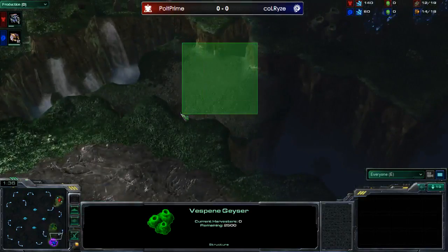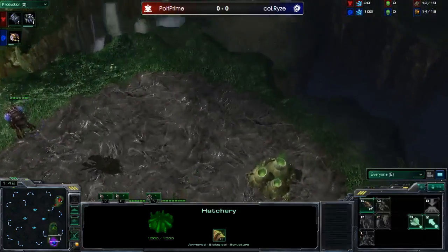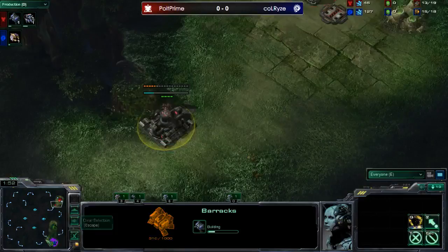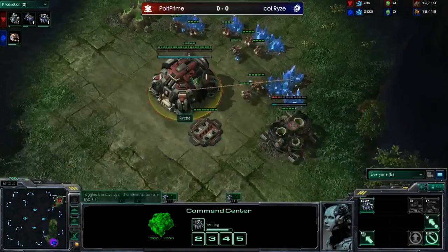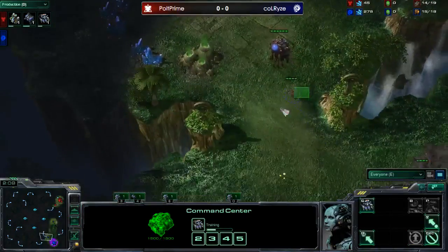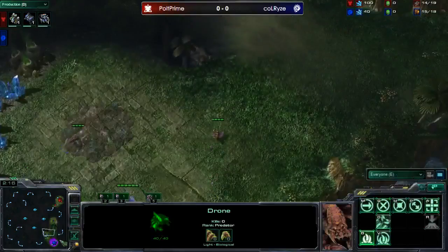They can also drop your main - tanks on the low ground protect marines being dropped to harass the main. We do see a barracks going down for Polt at the front of his main, and a quick gas. It's possible he's going for quick tank play. Blue flame hellions are also pretty good on this map. There's a wide choke here and a slightly narrower choke, making it harder for Zerg to wall.